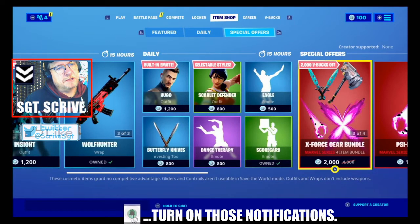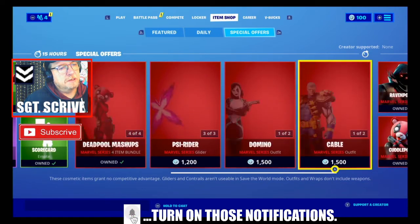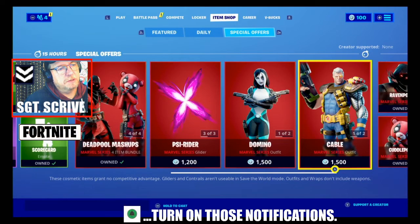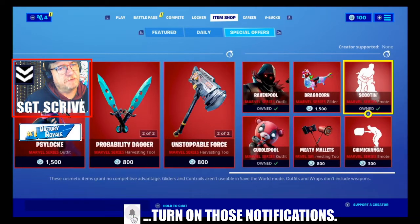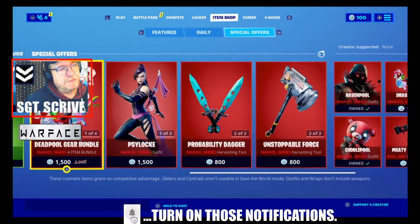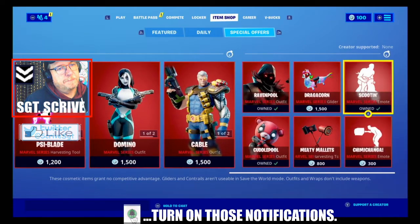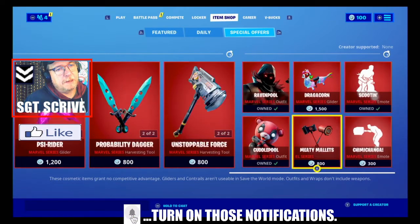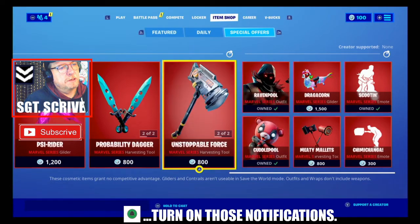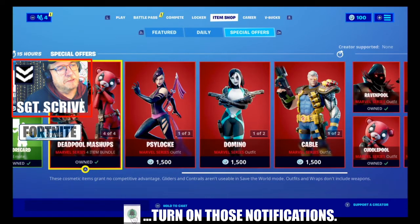Still in the item shop, you've got the Marvel skins, the X-Force gear bundles, as well as the Deadpool mashups, which I've covered in a previous video a couple of days ago — do check them out and grab them while you've got the chance. There are Deadpool emotes as well as the X-Force gear available as bundles or individually.